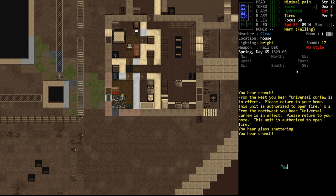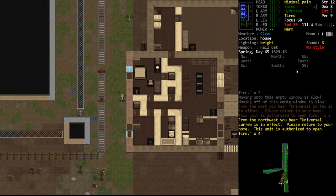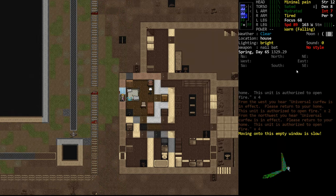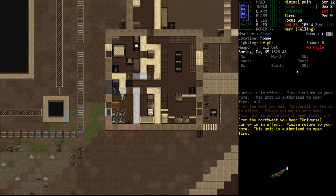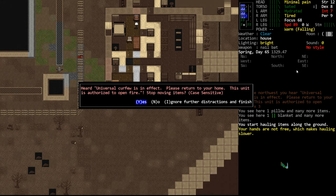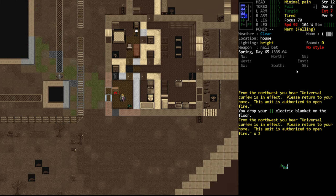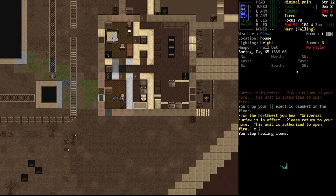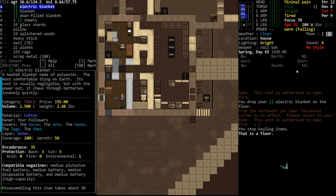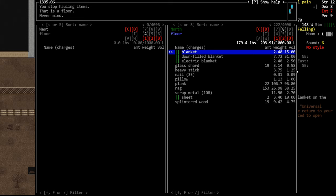To do tailoring, we need rags — that's the easiest way to get them. We heard glass shattering; we might have just hit a glass item. Living next to this prison is getting a little annoying. If we had a gun, I might go in there and try to kill that robot. We're going to use advanced inventory to sort these things out.